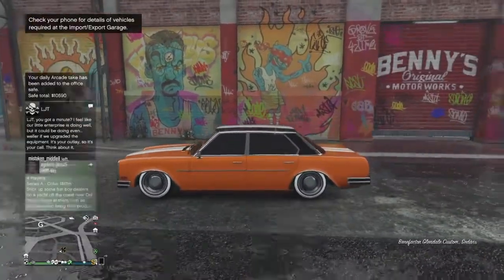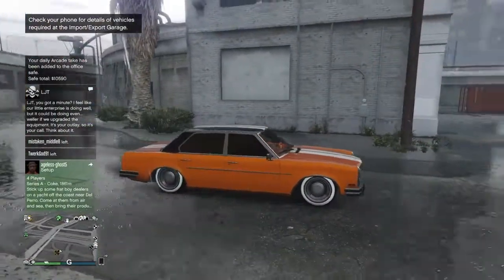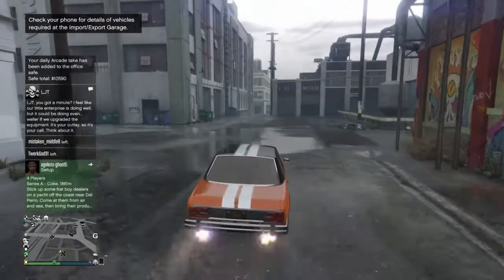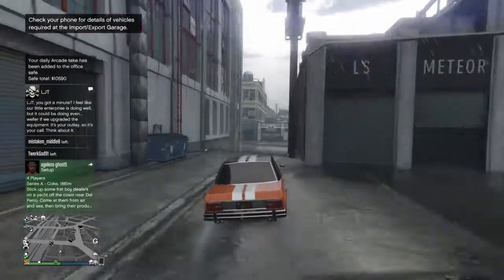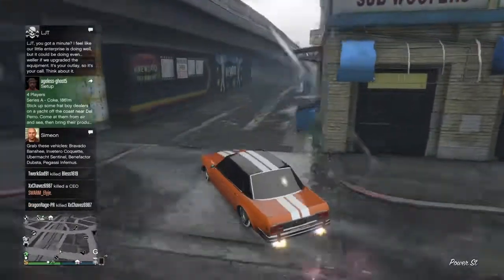And there we have it — that looks like a pretty good low rider. It's definitely faster than the van I showed you. It's still not going to beat a supercar or anything, but it is a pretty sick low rider.